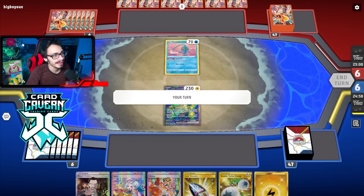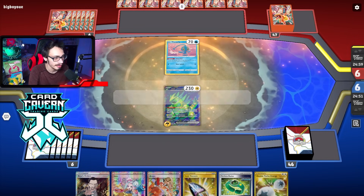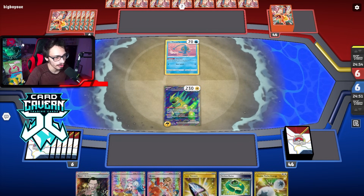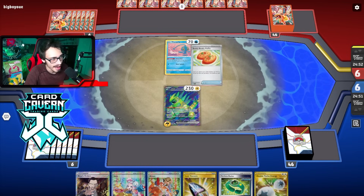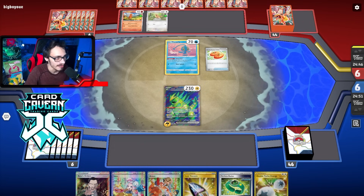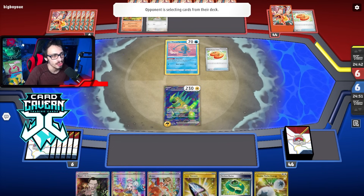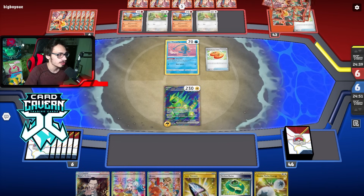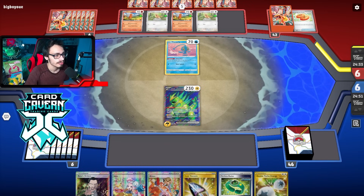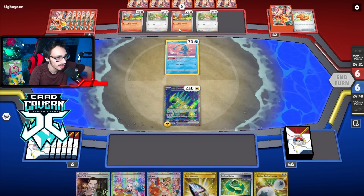We're up against Charizard - those sleeves are a dead giveaway. Our turn one's pretty good, we can just attach and pass. We have Boss, we have Iono. Ideally we want to be bossing - the thing against Charizard is they don't have their abilities, so they basically have to attach every turn and we just keep bossing them. I could put the DT on but I can't risk them having an Enhanced Hammer.